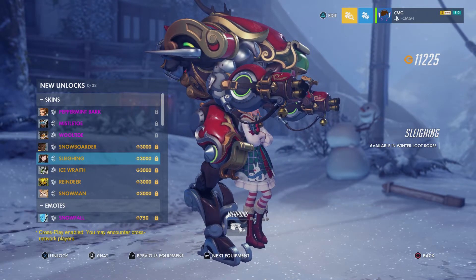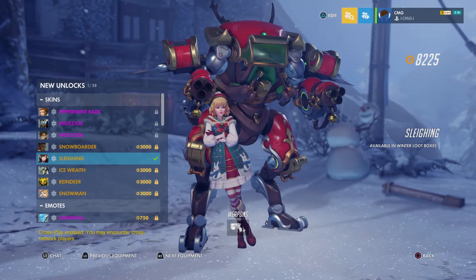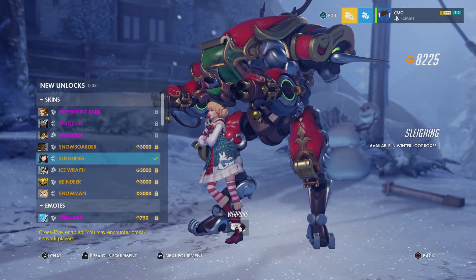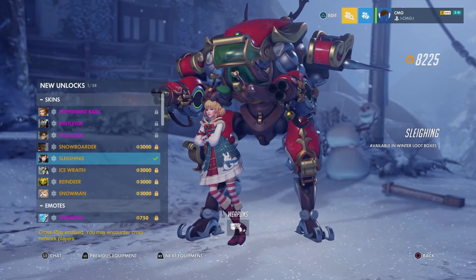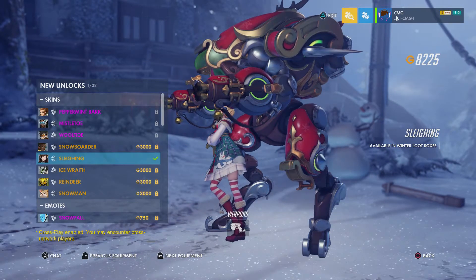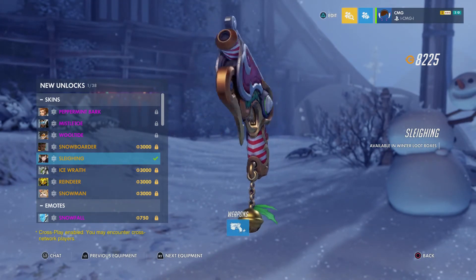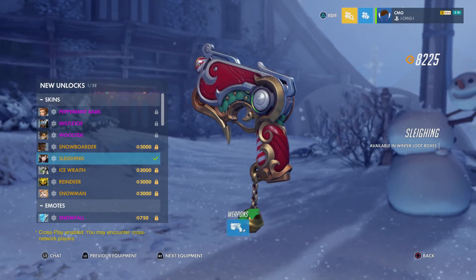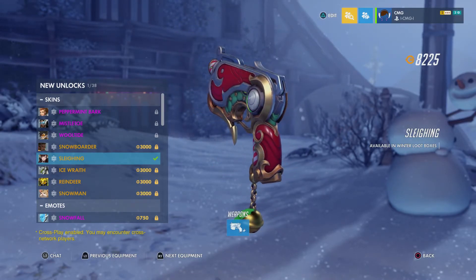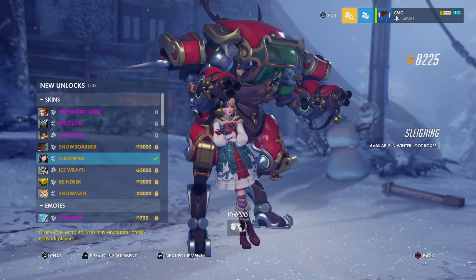Slaying D.Va — wow. I'm buying it. It did not take long! Look at the bunny snowmen on her outfit, that is so adorable. She's got candy stockings, the boots, bells on the guns, and there's a wreath on the back. Look at the gun — there's holly and a bell on the bunny blaster. That is absolutely ridiculous. What a good skin — Blizzard makes some of the best skins for Overwatch, and this is proof.